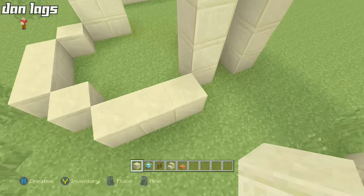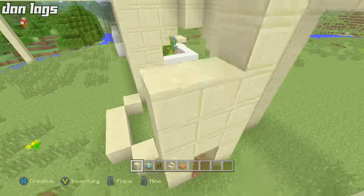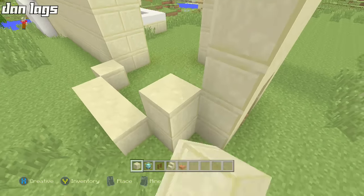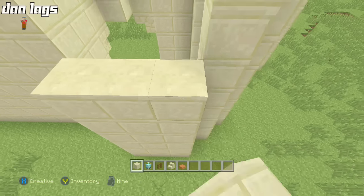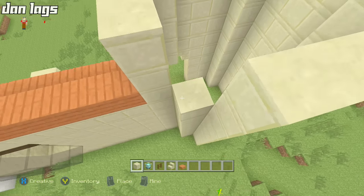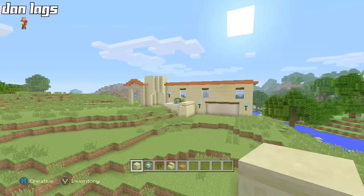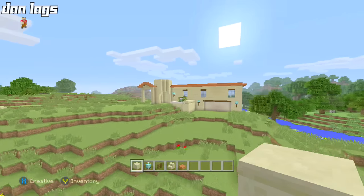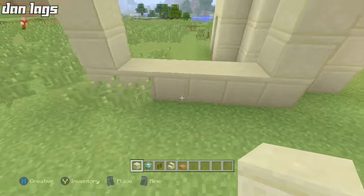This is going to be a good let's build — it's off to a good start. I'm going to enjoy this, because the interior of this place is what I think will set it apart. It's going to be simple on the outside in terms of design — not too many fancy shapes, nothing like the Victorian mansion — but the interior is going to be really cool. That's what I'm striving for in this build.